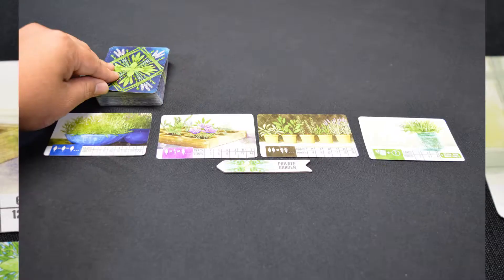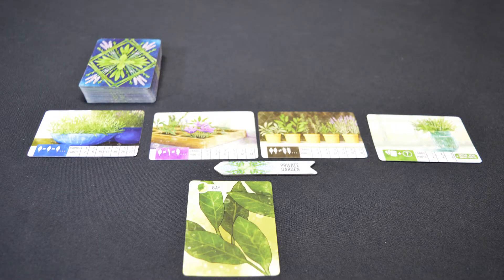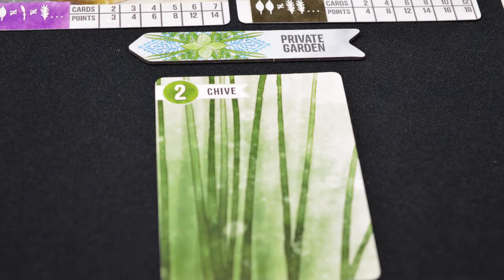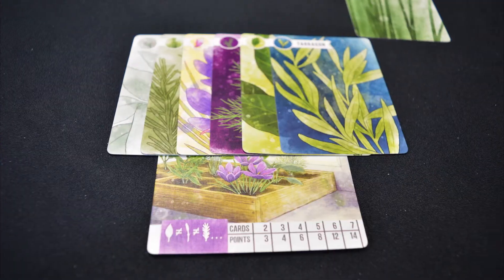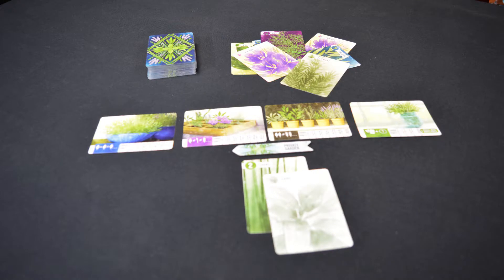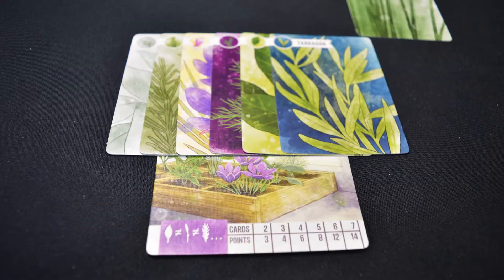On a player's turn, they draw a card and decide to keep it by putting it into their private garden or in the middle of the community garden. After placing that card, they draw another and have to place it in the other area. So if a card is placed into a player's private garden first, they must send the second card into the community garden. Once on a turn, players may score container cards before drawing. When scoring, they may take cards from a combination of both the community and their own private garden to make a set, taking as much as they need to score the most points.